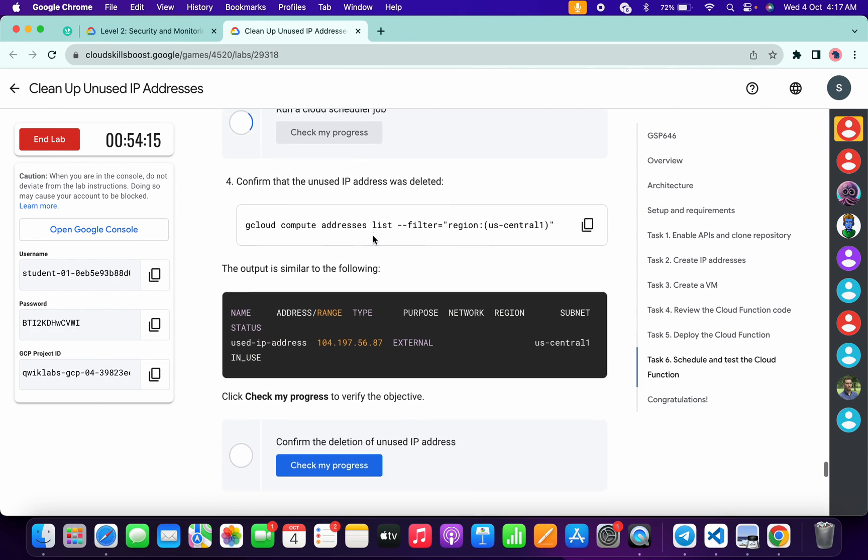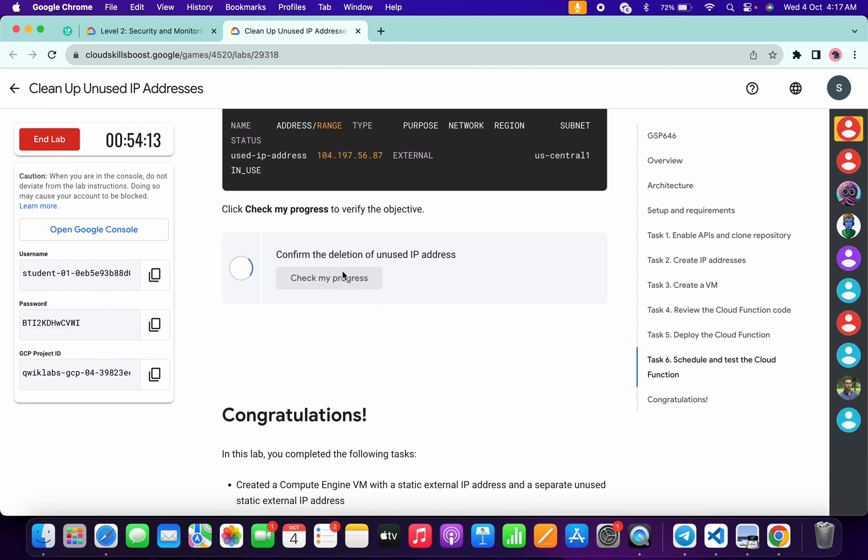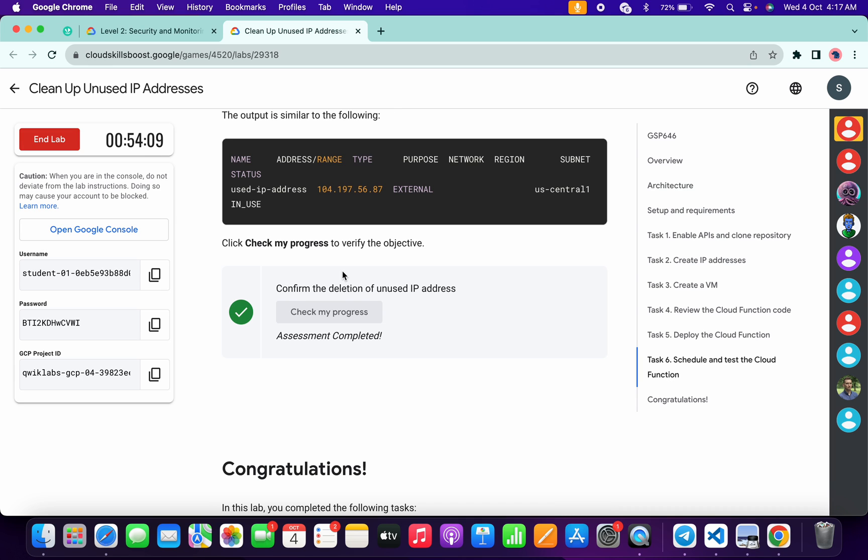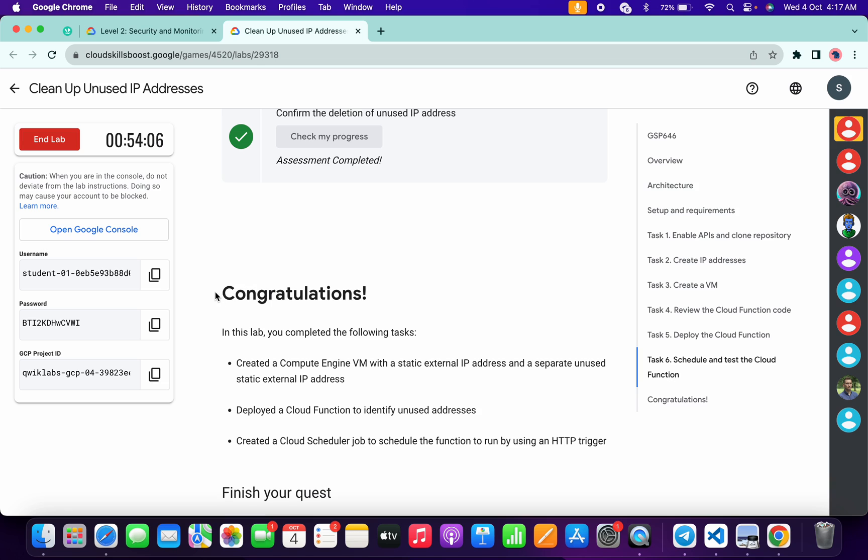Now if you check the score for both tasks, you will get a score without any issue. If the score is not updated, no need to worry — just wait for a couple of seconds and the score will update for sure. That's the way we complete this lab. If you still have any doubts, please let me know in the comment section. Thanks for watching and have a good day, guys.